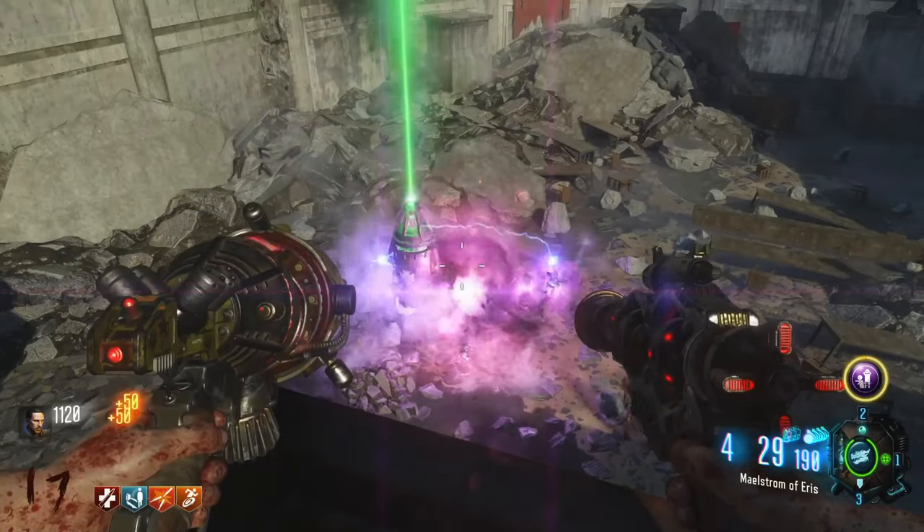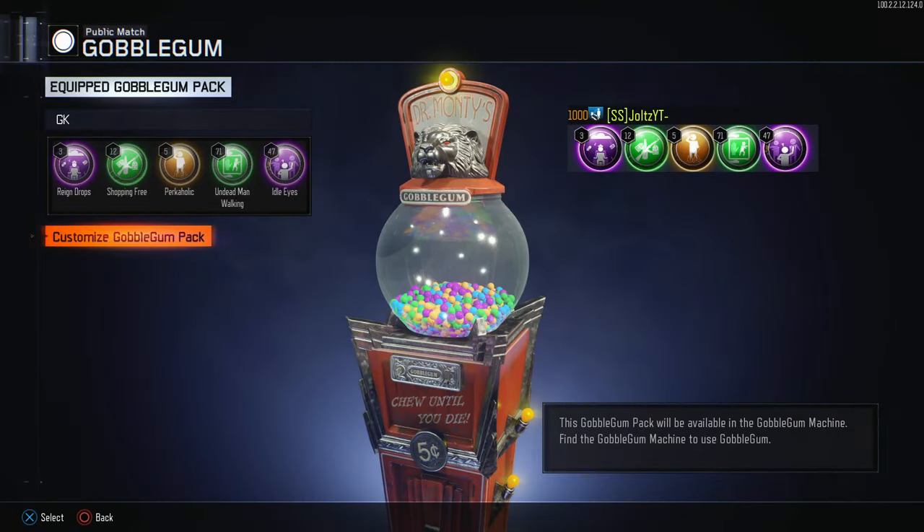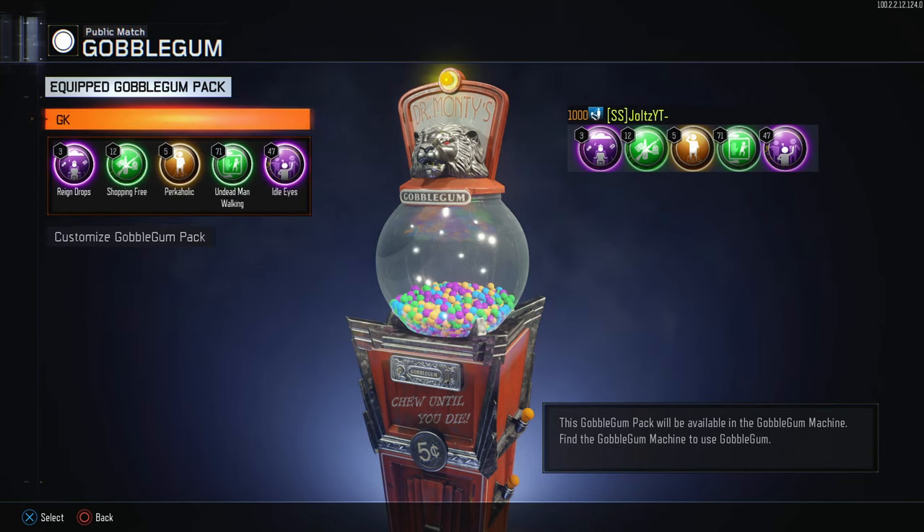Let's jump straight into the class setup. For your Gobblegums, you want to bring Raindrops, Shopping Free, Perkaholic, Undead Man Walking, and Eidolize. You can sub out certain Gobblegums for others — like if you don't have any Perkaholics, you can run Soda Fountain. But Eidolize is insanely good for this Easter Egg, so whatever you do, you have to have that one.